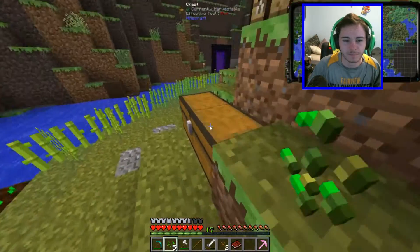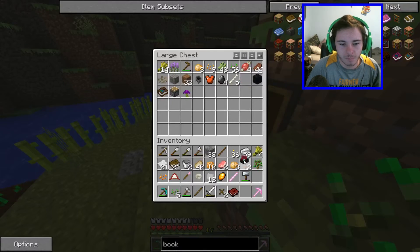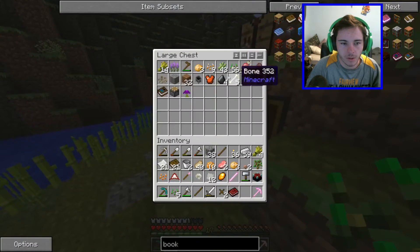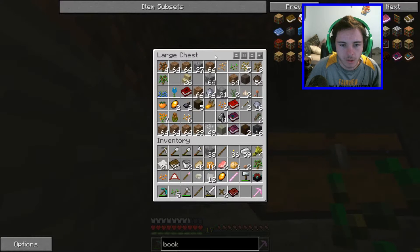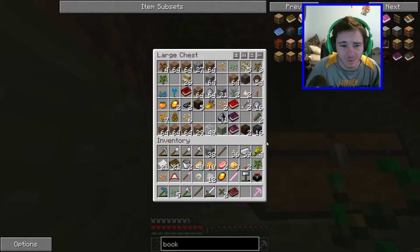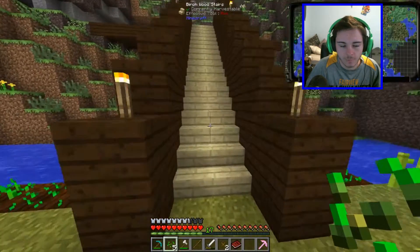Oh gosh, I'm dead. Yeah, we made it. So now we just need a bunch of bookshelves. Do we have any leather? Leather, leather, leather. Here we got — what — flesh? Doesn't look like we have any leather. We have mud balls, we don't need anything in there. We need leather, but we don't have any leather.